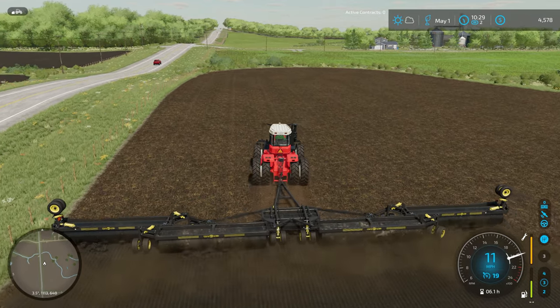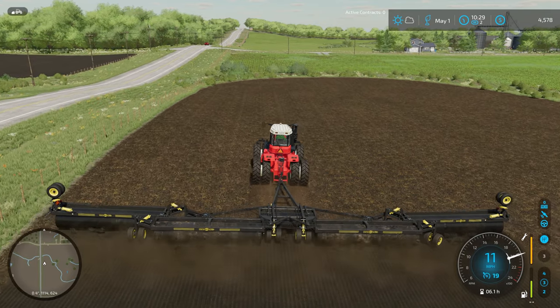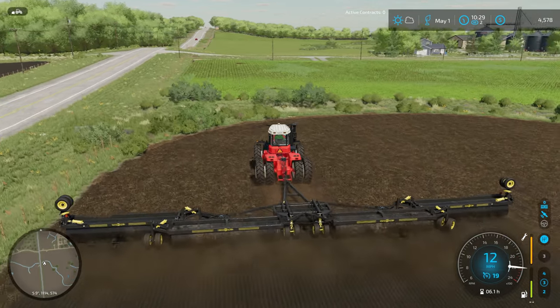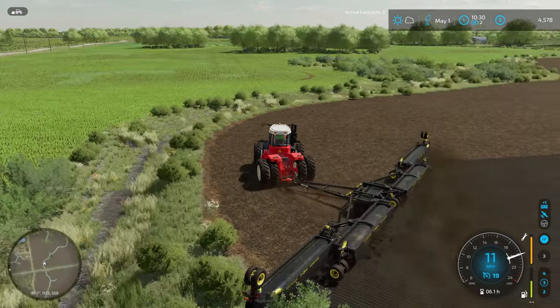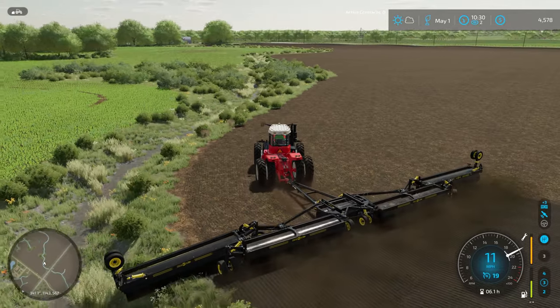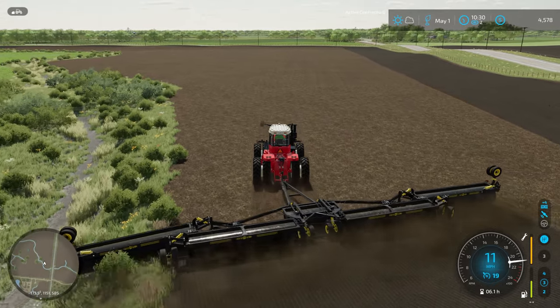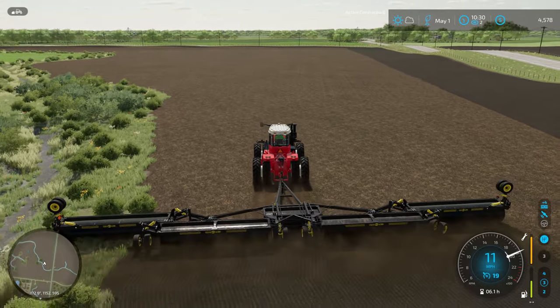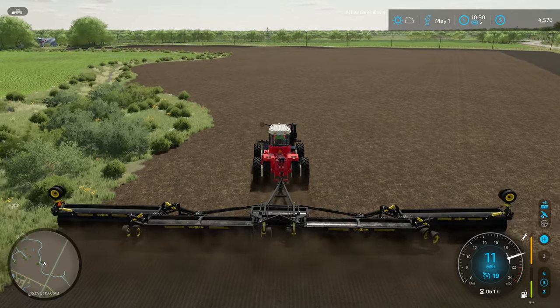There we go - now we're rolling. This roller's got a nice working speed of 12 miles an hour so I should be able to maintain this. Seems like we've found the right gear. I'm hanging that roller a little far over the creek edge there than I'd probably have liked. But this thing's going to make short work of this field.